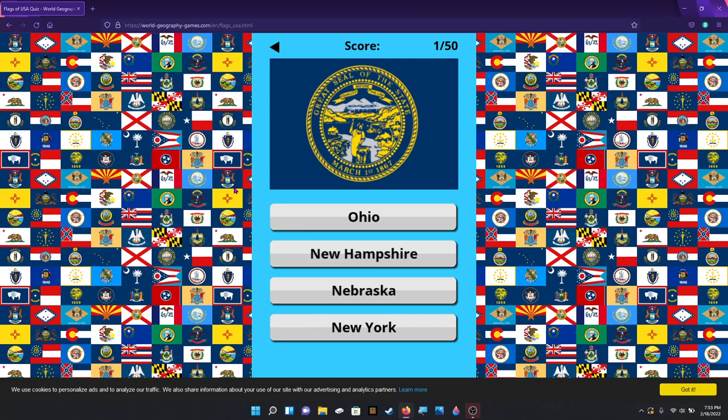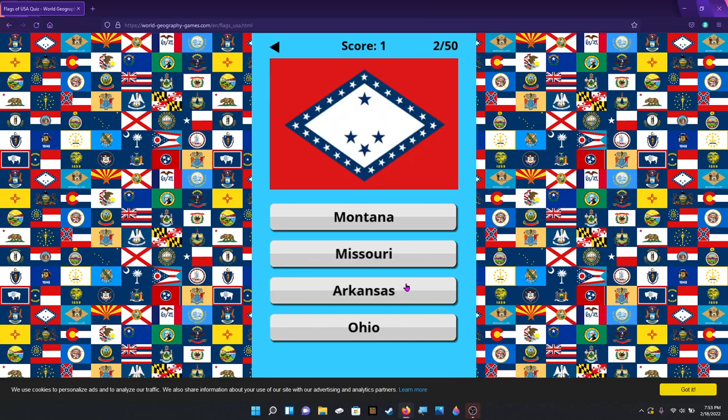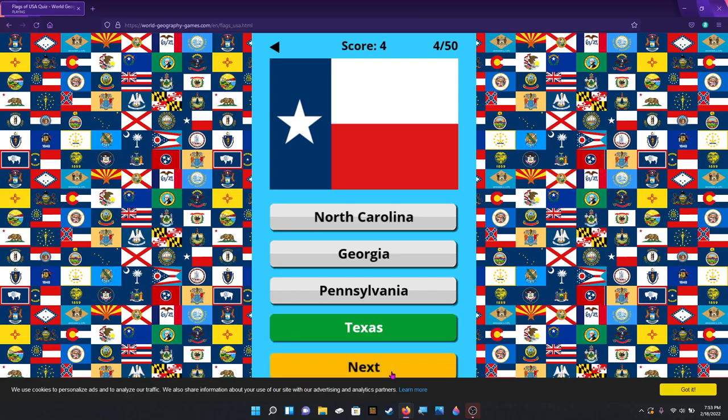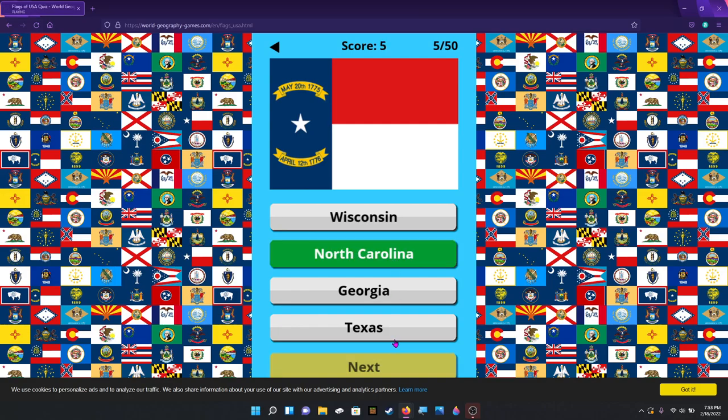I do pretty well usually, but with so many solid blue states, it's hard to do well. But we get four options this time — so maybe a little better. I think it's Nebraska. Oh there's sound with this. Arkansas. I hope it's not timing me. Rhode Island. Texas. That is North Carolina — wait, hold on. North Carolina and Georgia look kind of — no, Georgia pretty much just resembles the CSA flag. North Carolina.